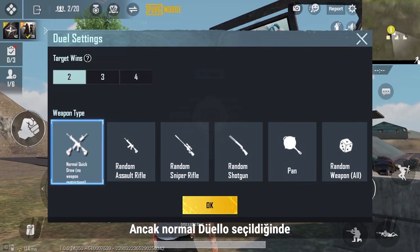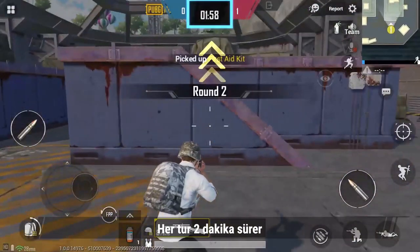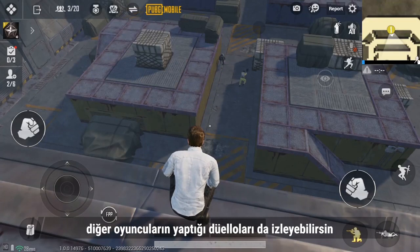However, if a normal Quick Draw is selected, then both parties will enter the arena with their own selected firearms. Each round lasts for 2 minutes, and the player who achieves the winning objective first wins. On top of participating in challenges, you can also spectate the exciting duels of other players.